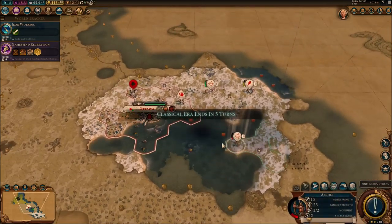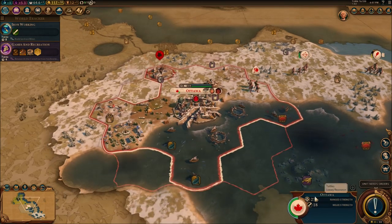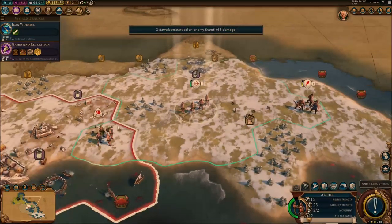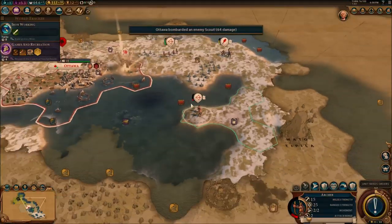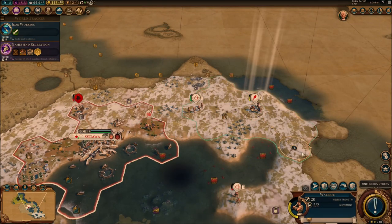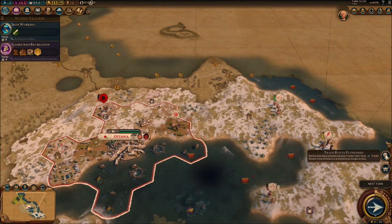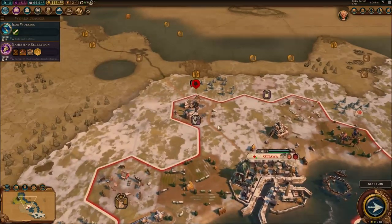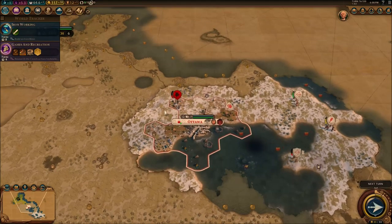These barbarians are going to be a big-time trouble, but I can't really do anything about that. I am finally in range to attack the enemy scout with my walls. He did plunder my trade route — I don't have any trade routes anymore. These barbarians are going to be a really big problem.